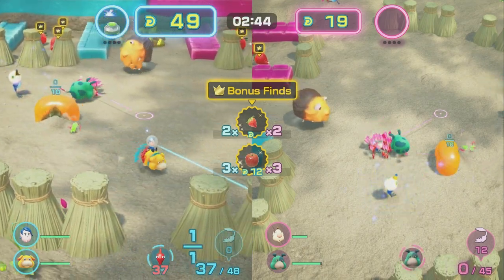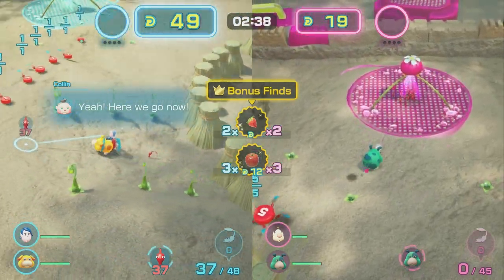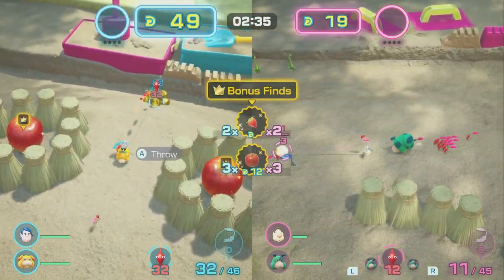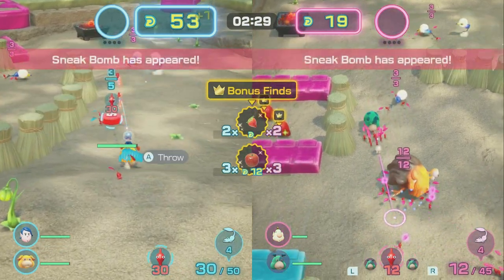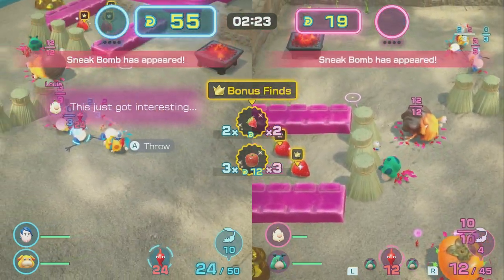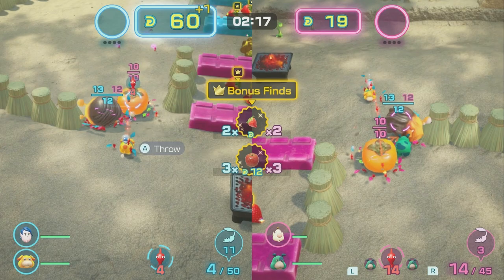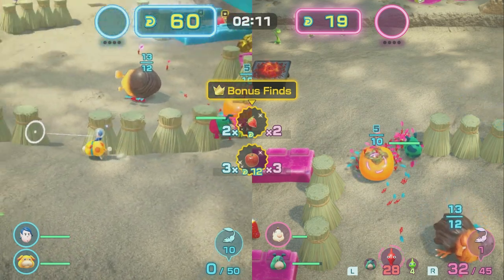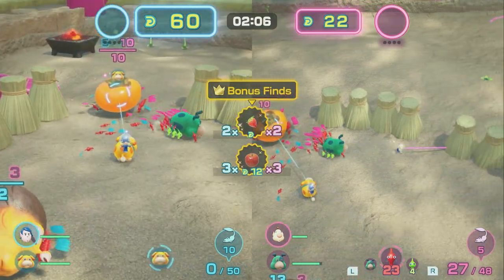We're going to grab this and see what's in it — just going to use it. Then we're going to throw a Pikmin on the Sparkling pile. We'll throw 5 on the Sparkling pile. We're just trying to fight as best as we can for these things, and the sneak bomb is not an issue right now.